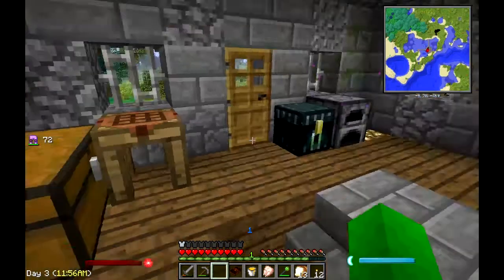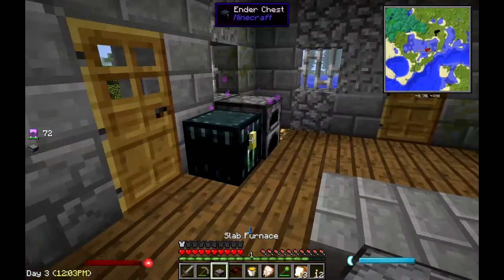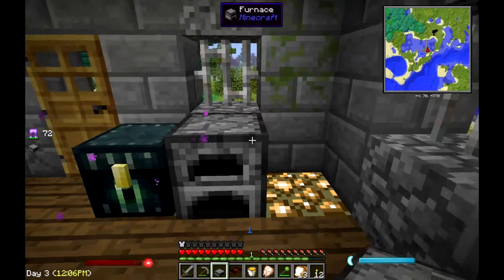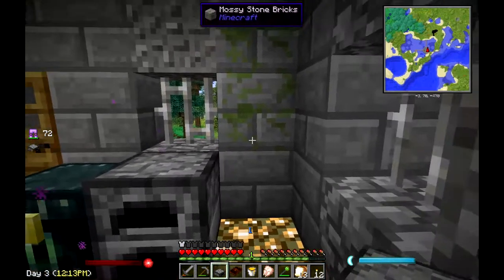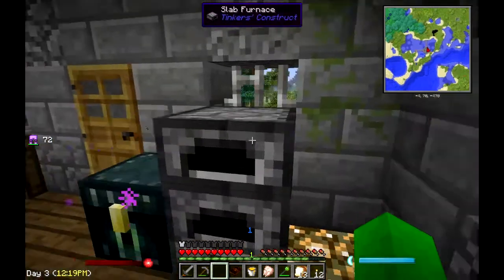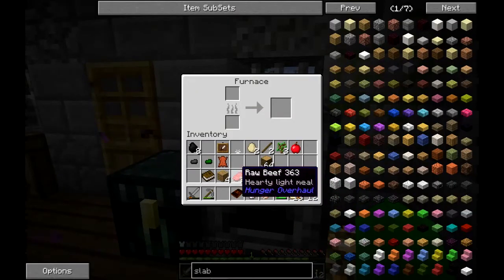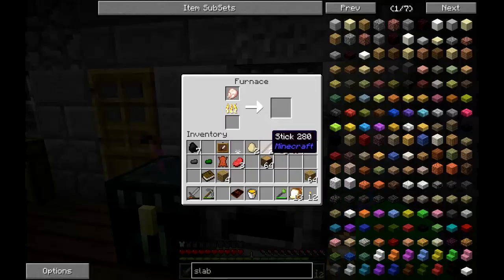One of the first things I'd like to make is a slab furnace. I've already got a furnace sitting over here, but Tinkers' Construct does allow you to make half-slab utensils. As you can see, there is our slab furnace — it works exactly the same as every other furnace. You throw in your fuel and whatever you're going to cook and it'll cook it up, but it only takes up half a block, which is kind of cool.